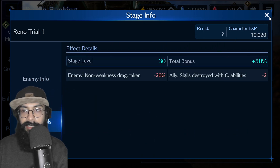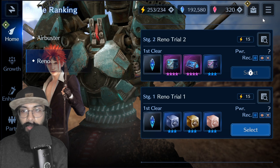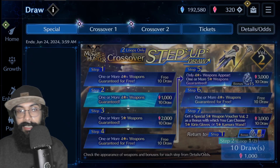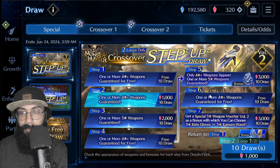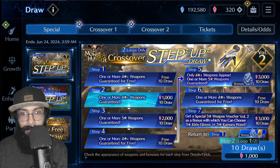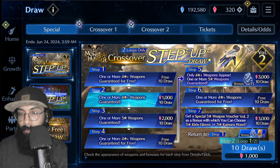Those are the things about this event. Now let's talk about the banner — the big thing. They introduced new step-up draws, and if you're a paying player you'd want to participate because they provide quite good value with certain free draws included after spending gems.